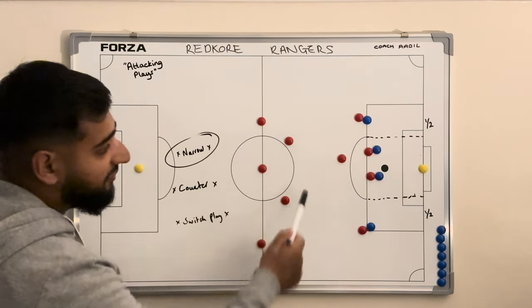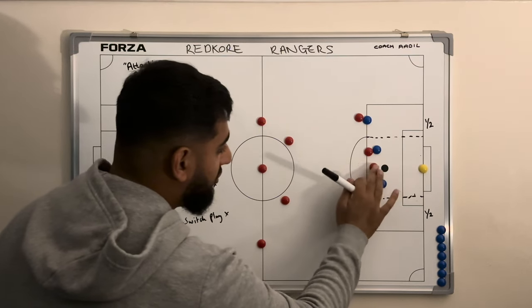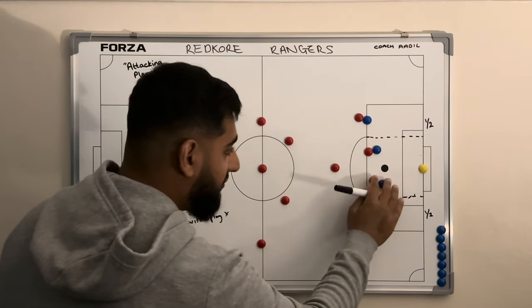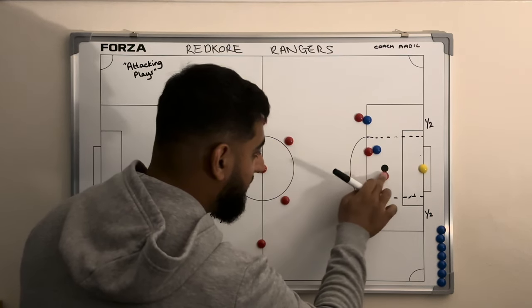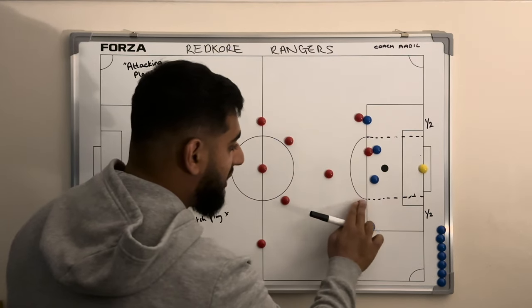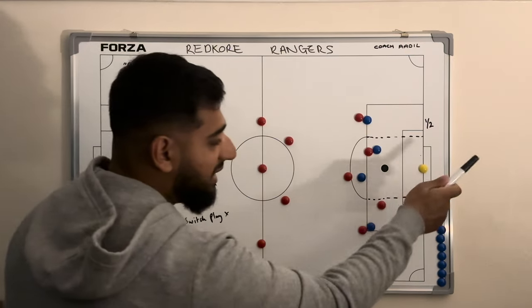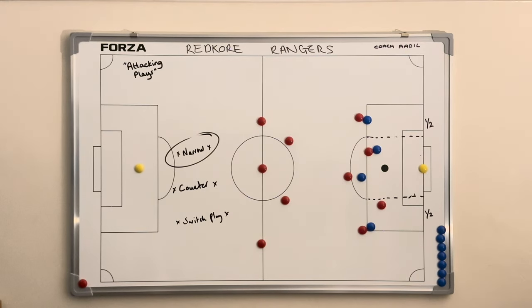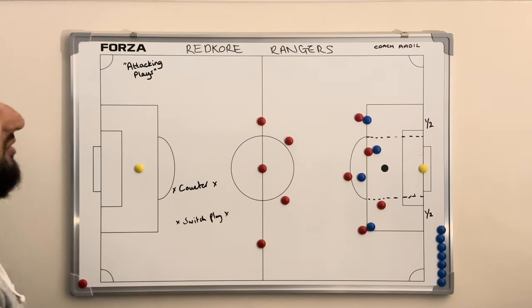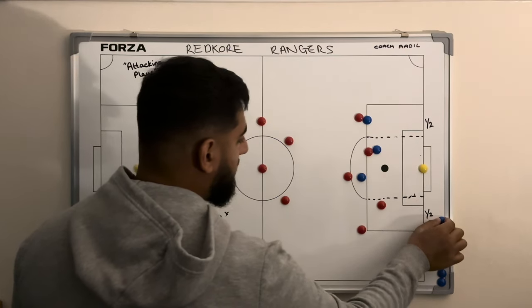If you also use the wingers - this winger comes in narrow and takes on a man, this winger comes in narrow and takes on a man, the striker takes on a man, and whichever CAM is available takes on a man - now you have five against four with a free man who can play a ball off running through the middle. If the striker makes a dummy run and drags a defender, it opens up areas for the free man to move in and shoot. That's narrow play - as long as you know how to use your numbers, that's how you want to do it.